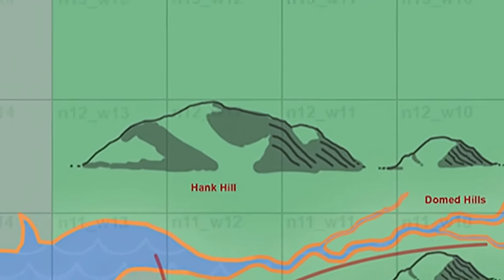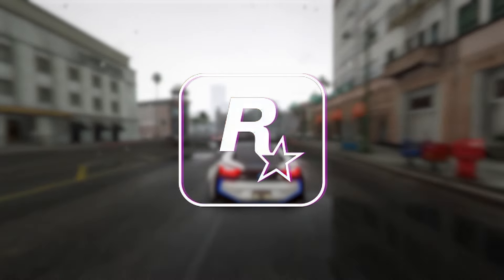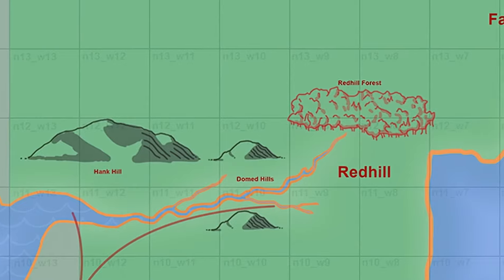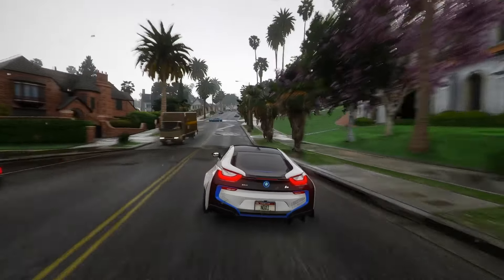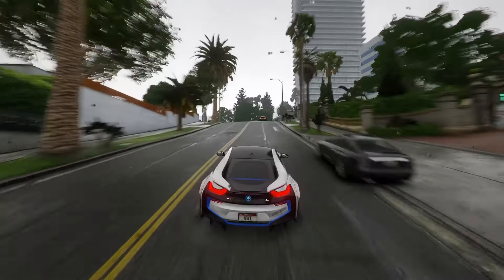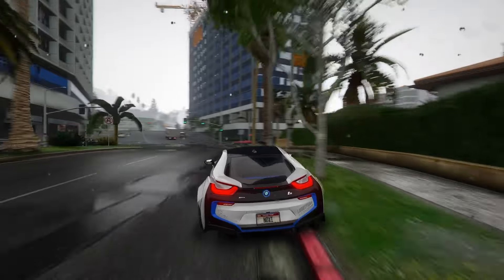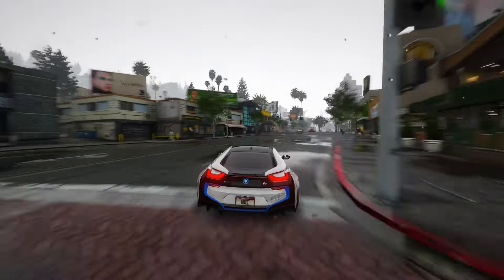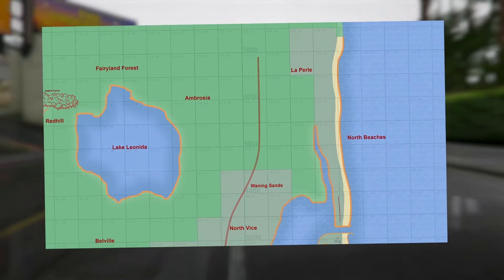Moving on, we encounter Hank Hill, one of the notable elevations in the game. Despite Florida's predominantly flat terrain, Rockstar has incorporated hills sporadically to diversify the landscape. Adjacent to Hank Hill are the domed hills, another series of elevated areas. The border of a river is highlighted in orange, indicating speculative terrain, appearing to be situated in the vicinity of Red Hill, a small town positioned near Lake Leonida. Lake Leonida, the largest body of water, sits approximately at the map's midpoint, drawing parallels to Lake Okeechobee in real life. To the north of Lake Leonida lies Fairyland Forest, a wooded area neighboring Fairyland — a playful nod to Disney World. To the east of Lake Leonida, you'll find Ambrosia and Laurel, two additional small towns, along with North Beaches.